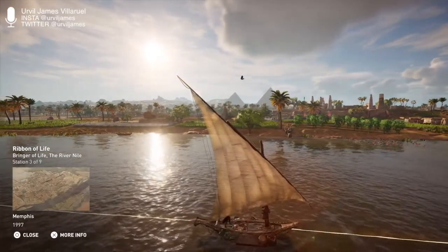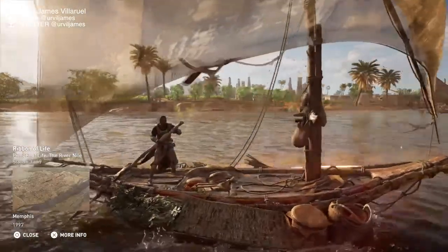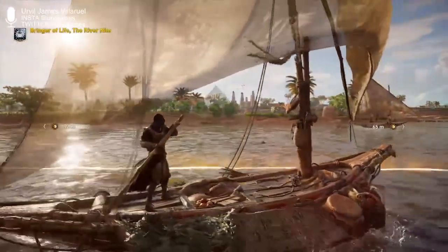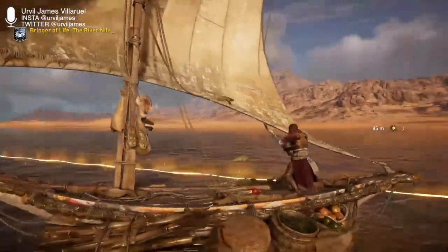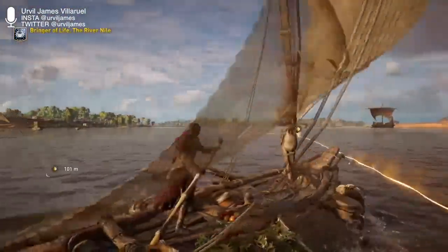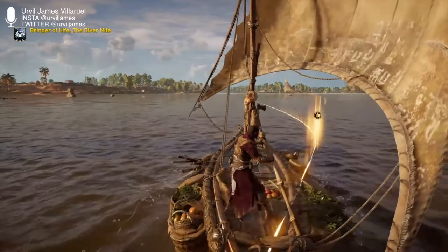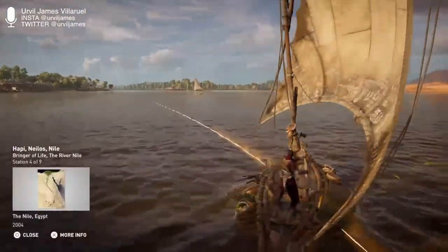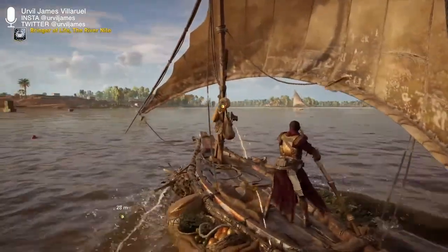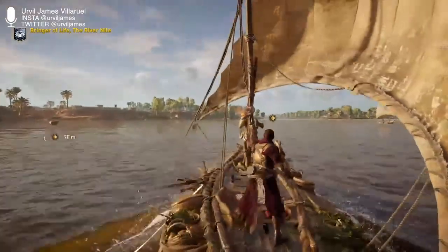The River Nile, flowing from the south to the north, neatly traversed through both Upper and Lower Egypt. All of Egypt's major cities were built along this narrow ribbon of life. Protected by mountain ranges and deserts, which acted as natural barriers to enemies, and sustained by the Nile's plants and wildlife, Egyptian civilization enjoyed economic and cultural prosperity for over 4,000 years. Really? That's cool — 4,000 years of awesome. Both ancient Egyptians and ancient Greeks referred to the Nile as 'the river' in their respective languages.